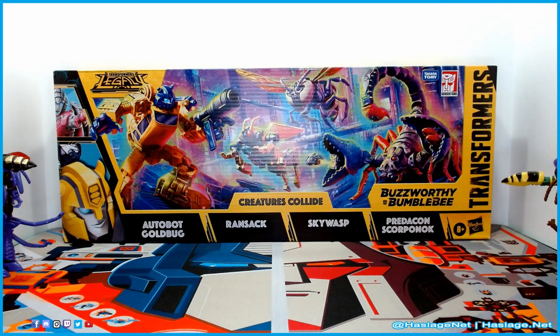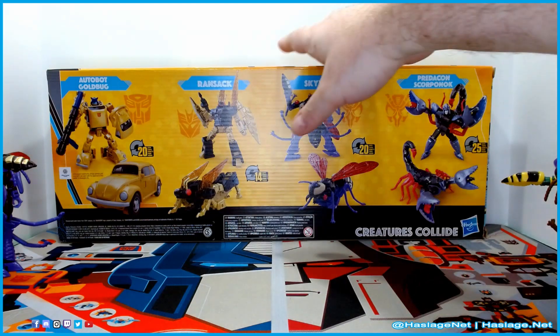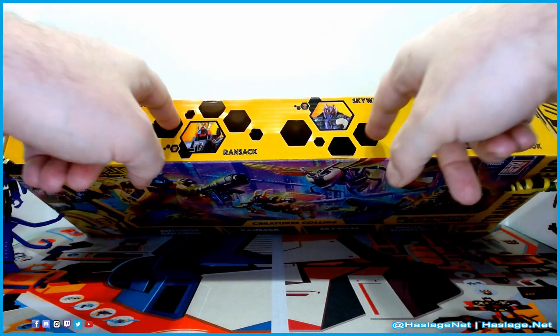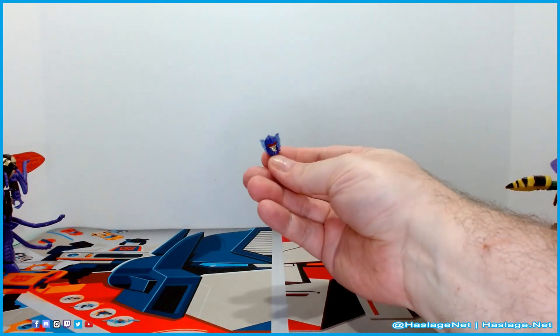This Sky Wasp — some people say Paralyzer, sometimes it says Parasite. Ransack of course is the second generation Insecticon, and of course Goldbug. If you've watched the Transformers '86 movie, that's where Goldbug premieres, and he lasts barely season three before he gets turned back to Bumblebee. The back of the box shows pictures of each of them. The top has pictures too, and there are a lot of air holes. They tried to reduce the cardboard as much as possible without making it easy for somebody to steal something, which I appreciate. Also in the box with the instructions came an additional head for Sky Wasp.